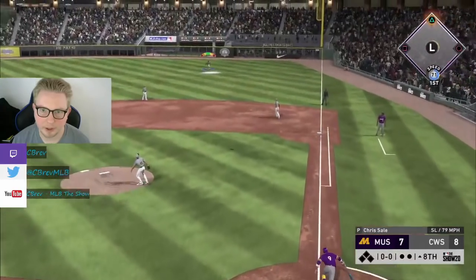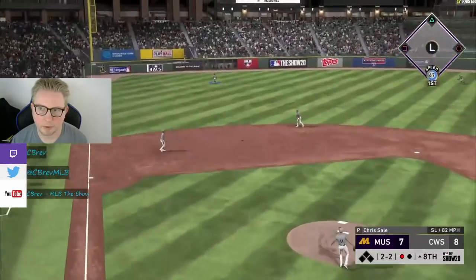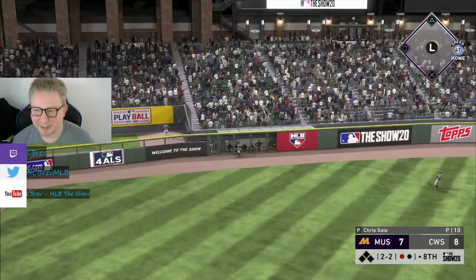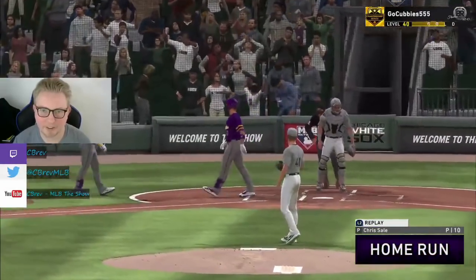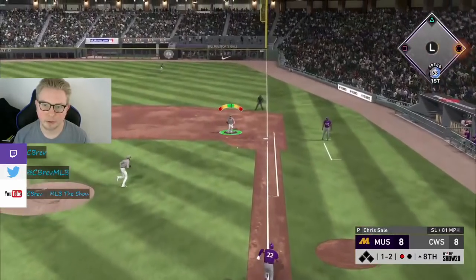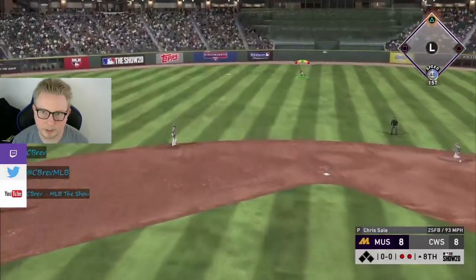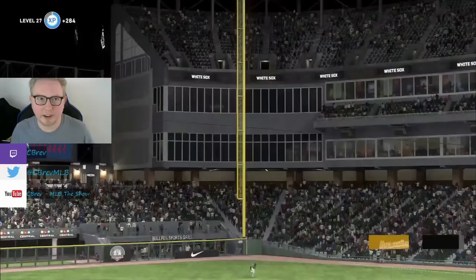Chris Sale on the mound. Reggie flies out to right - one down in the eighth. High slider to Bryant and he tags us again. Chris Bryant killing me this game. Eight to eight - our opponent ties it up. What a game. Got Soto to roll it over - two down, but the damage is done. Posey's going to line out to center and that's going to do it in the eighth, but he ties it up. We've got some work to do at the plate yet again.